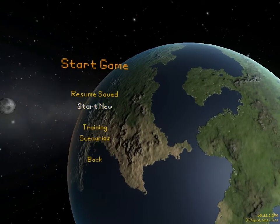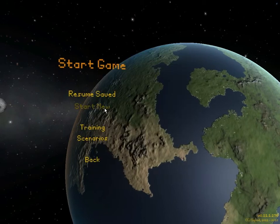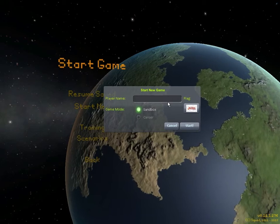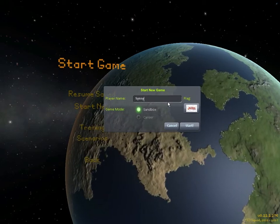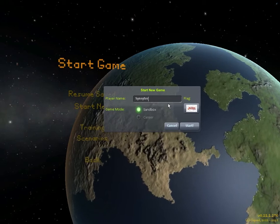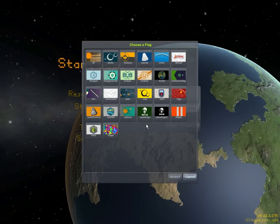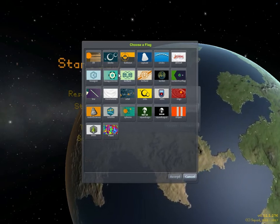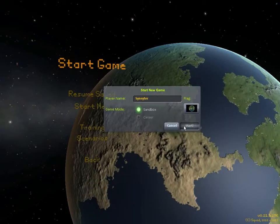I'm going to have to get my dog out of it. Resume save — there's none. Start a new game. There's a flag. I know you can put your own flags in but I haven't done that yet, so let's just go with that one. Start.